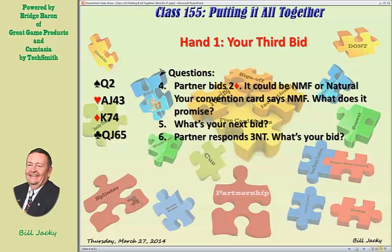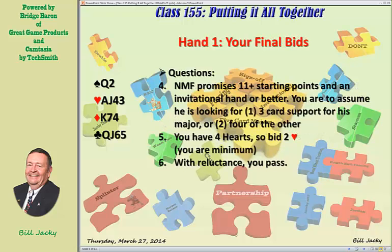Questions four through six. Partner now bids two diamonds. It could be natural or New Minor Forcing, but your convention card says New Minor Forcing. What does it promise? Question five: what is your next bid? And question number six: partner responds three no trump — what is your bid? Answers: New Minor Forcing promises 11 or more starting points — an invitational hand or better.